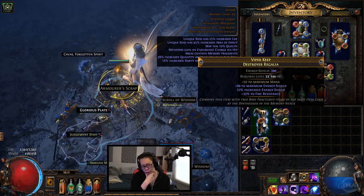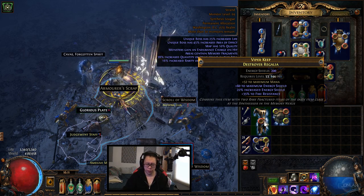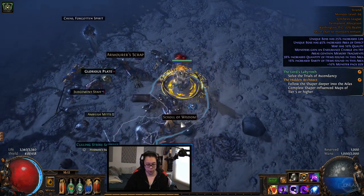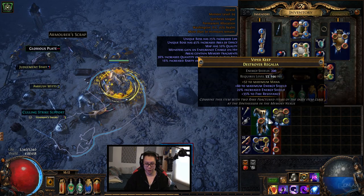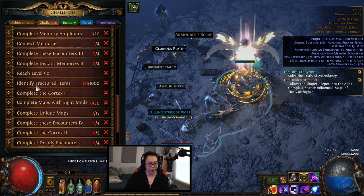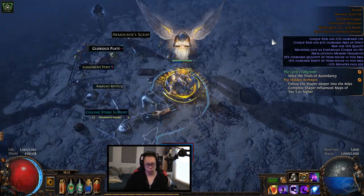This item has intelligence, energy shield, mana, and fire resist - you'd have to do some hard crafting for that one to be good. The reason why I ID these items is because of the challenge: you need to identify about a thousand of them, which is tedious. We still need seven more memories.